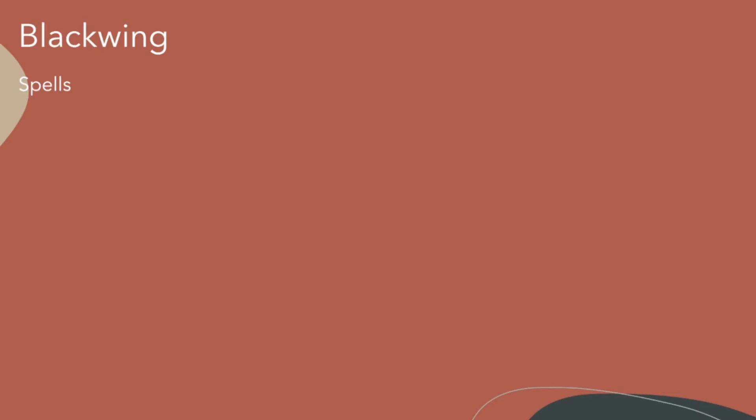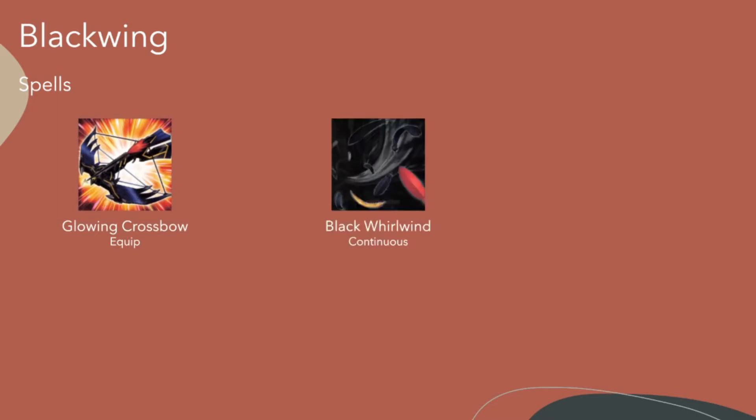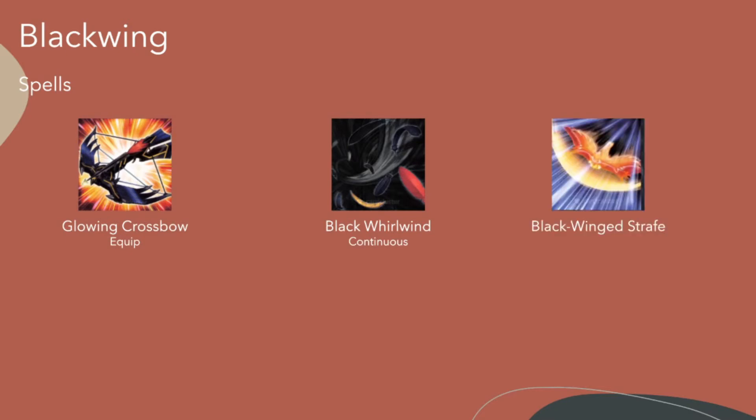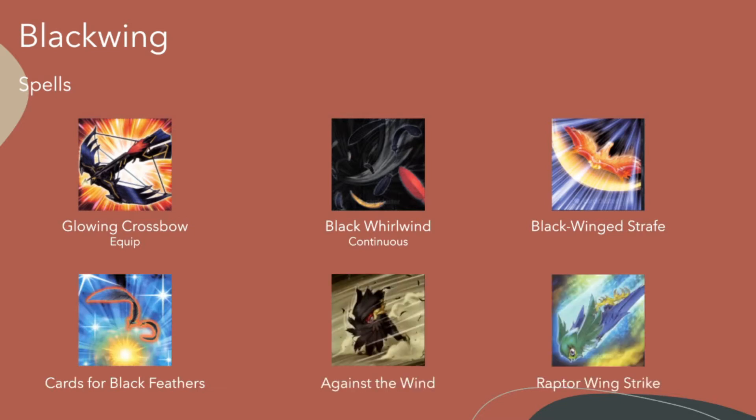For the spell cards: we have Glowing Crossbow, the only equip spell card. Black Whirlwind, a continuous spell and very important for the Blackwing engine — if you normally summon your first Blackwing monster, this card gives you another Blackwing from your deck with less attack points. If you don't play Blackwings with Black Whirlwind, what's the point? You need this card. Then we have Blackwing Strafe, Cards of Blackfeathers, Against the Wind, and Wraithsword Strike.